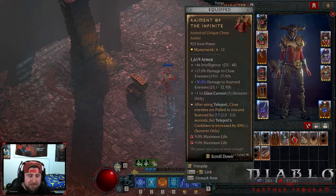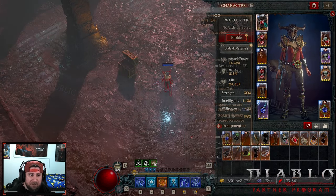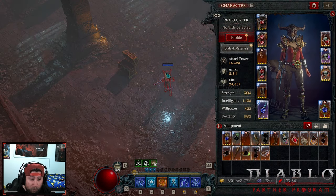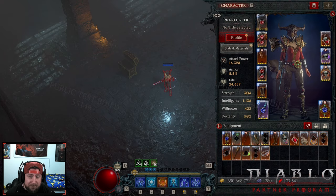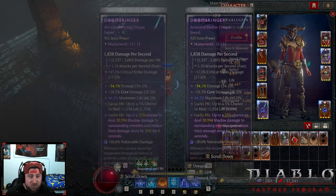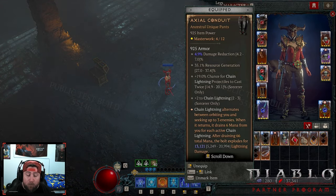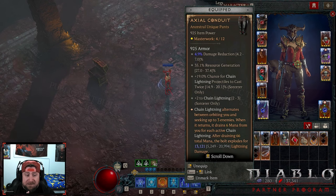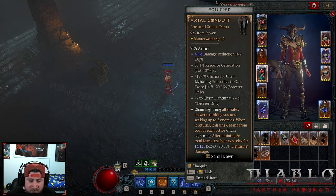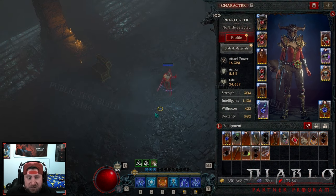My gear isn't super crazy, but the bug is still allowing the build to do high-level damage. Without the helmet, you'd need pretty much perfect gear to even do a Pit 101 — you'd be very lucky without it. This is the new chain lightning build — it looks cool, and I really hope the devs buff it. The idea of pulling enemies in and doing lots of damage seems great, but it's just not doing it right now.